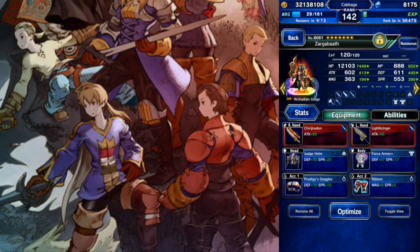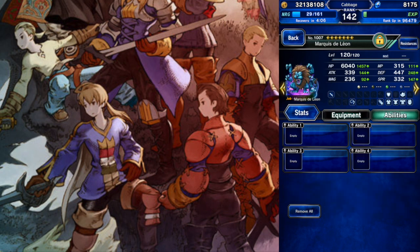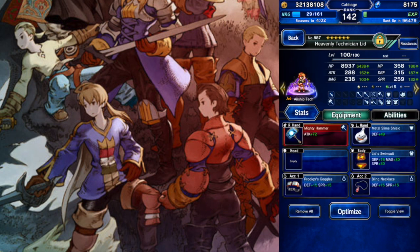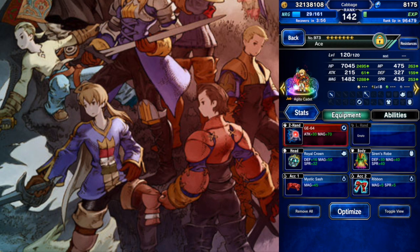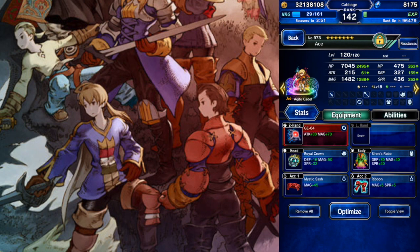Zargabath with his stuff — he'll just be a buffer in this fight. And then Marquis de Leon with 100% innate provoke; he's gonna do one thing. And then Lyd, who I didn't really need, but she has the Tetrasilphid Esper for that summon. And then Ace also with a fire weapon and a bunch of magic buffing stuff.